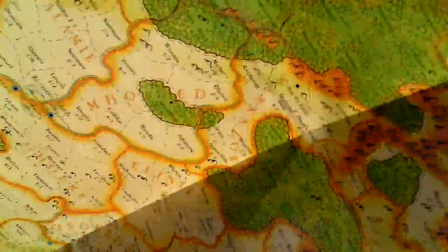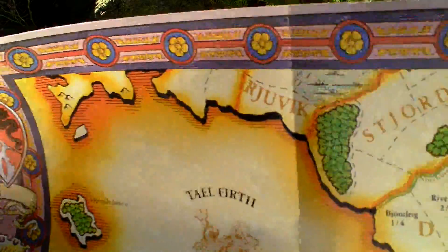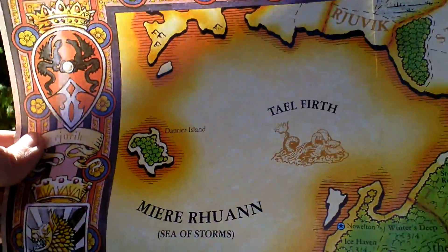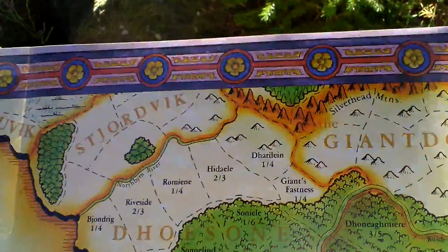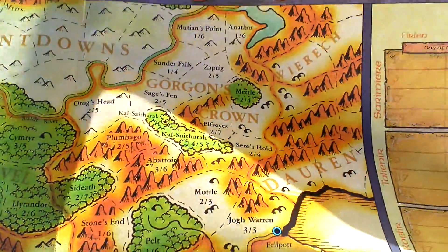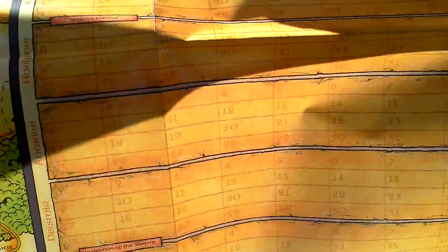Next, there is a big paper map of the game world that has really a lot of info. Quite nice, and really, really huge — the map.